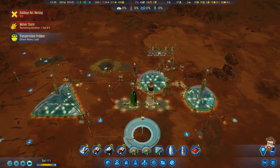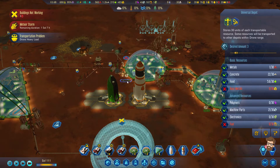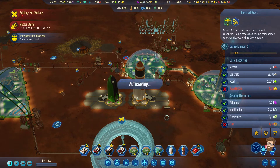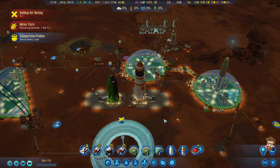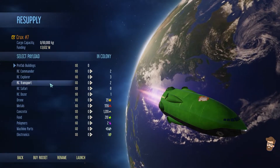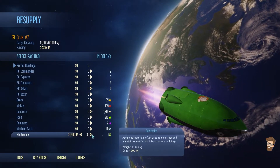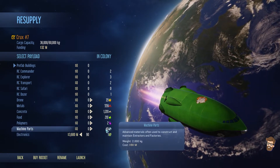We've got our trade resources being loaded. We're doing decent on fuel, bad on polymers, bad on electronics. And we're actually back home so I can go ahead and load this guy up. Electronics are double the usual price right now.